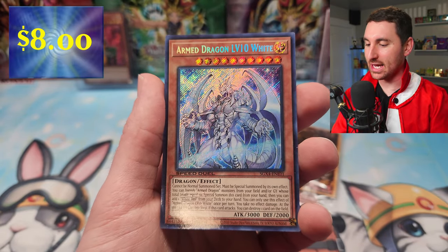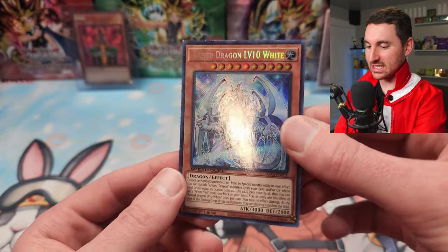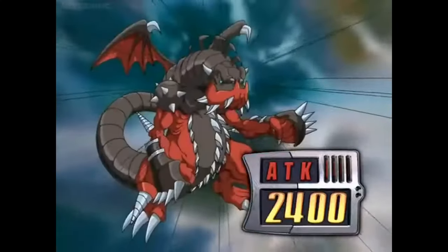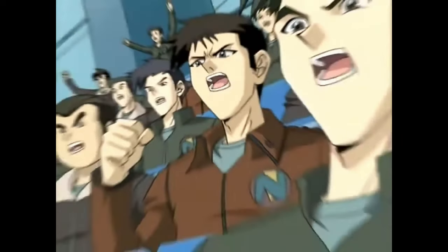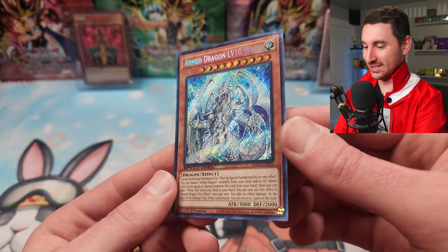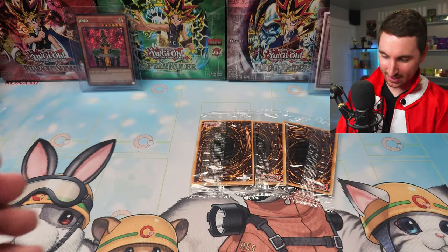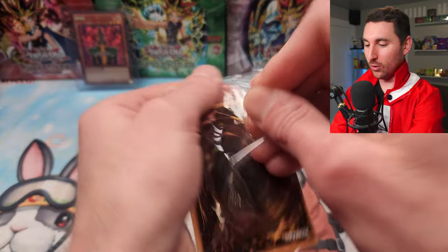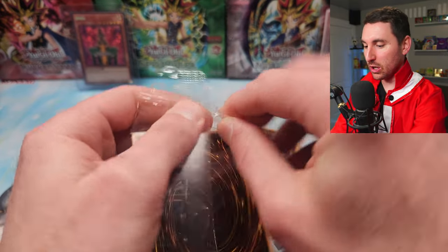And then we got Armed Dragon Level 10 White for the Society of Light — Chazz it up! Show no mercy! That's a cool looking card too. We've got three packs left and we are already cooking right now with these Secret Rares.